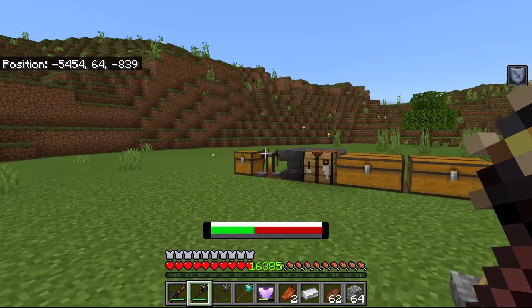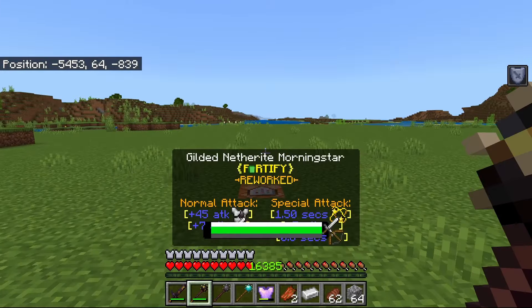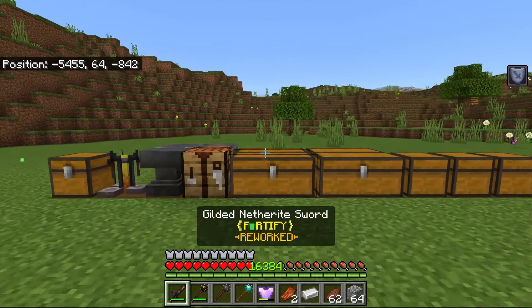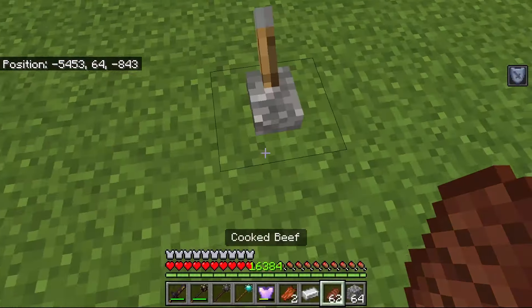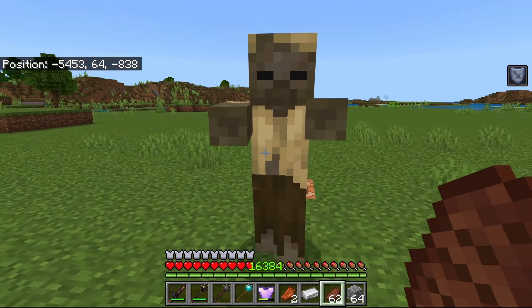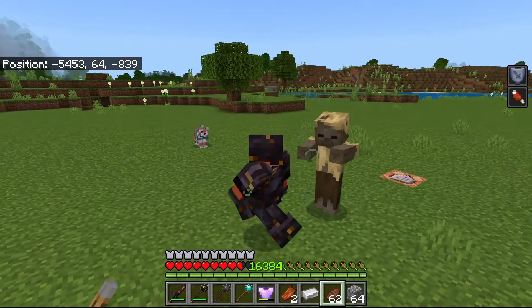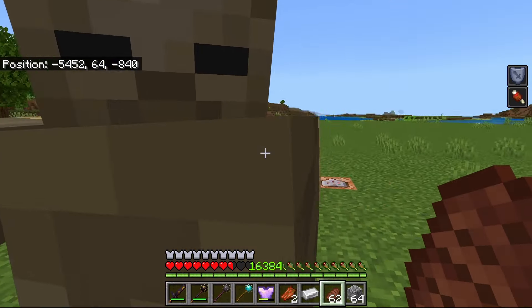So it's very good against players, not so much against mobs. And also the Gilded Netherite armor has the strongest or highest protection value in the game. I think it's like 30 something or maybe 28 — I forgot. But you can see he's not doing that much damage.